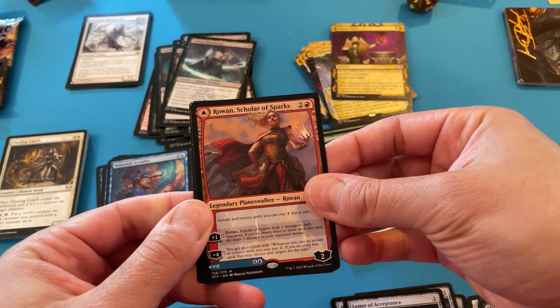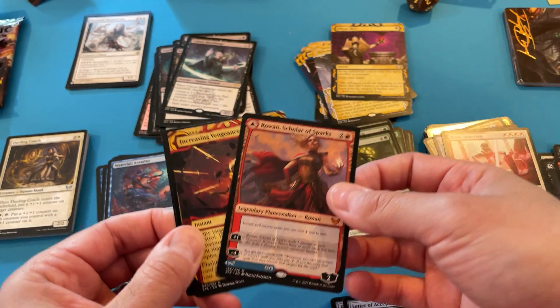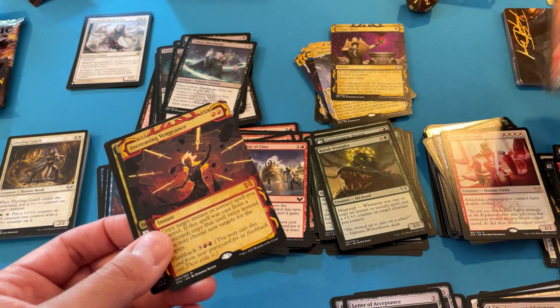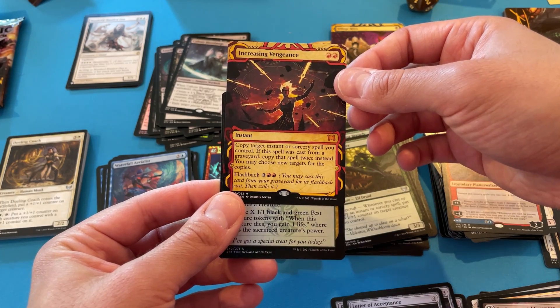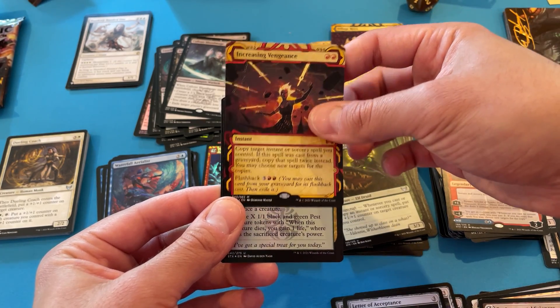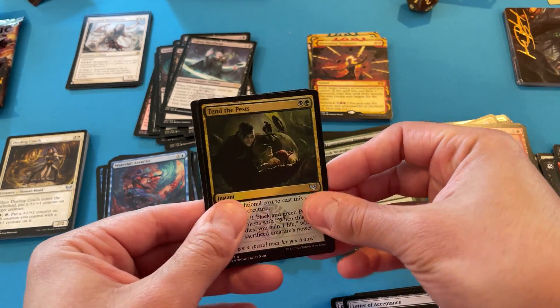Oh, Rowan. And a mythic — this is a double mythic. This is a great pack! We got Will and Rowan. Increasing Vengeance — a mythic. Copy target instant or sorcery spell. You can cast those from the graveyard, copy it twice. And then — oh, you can do that. And then we'll bring it up. Pass to open.